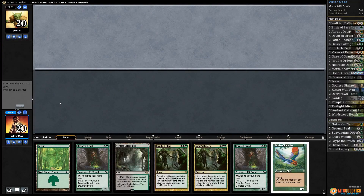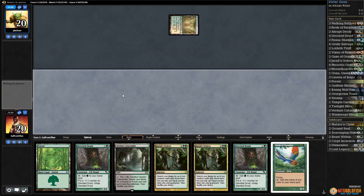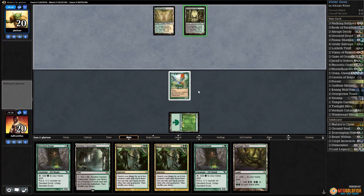All right, much ado about nothing — playing some Vizier Ooze combo and we're gonna give this a shot. We have our Devoted Druids, we got two Jared's Orders to set things up, so I feel like this could work potentially. Temple Garden for our opponent — let's just play Forest and get down our Birds, pass the turn.